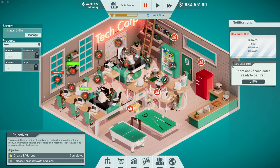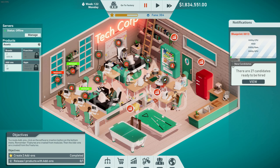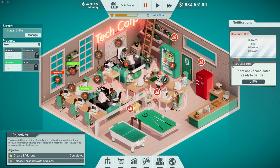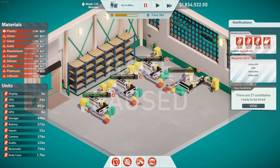For the engineer, we can do some prototyping for Generation 5. For the other researcher, we can do more feature researching — let's say something like an emergency dial for phones that we're going to unlock. Now we need to release one product with add-ons. I can check what else I can unlock — I need more optimization modules. We can sell these add-ons, but we don't want to sell them, we want to use them on our products.